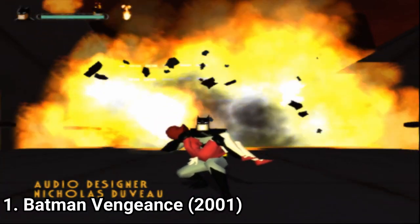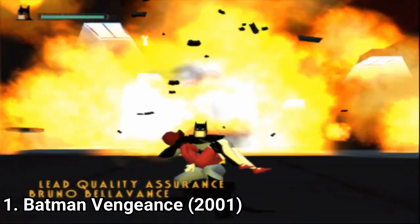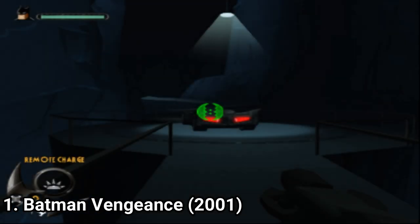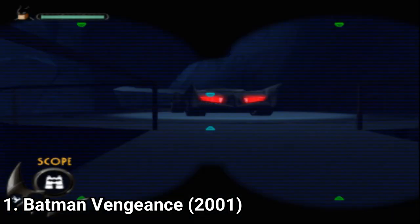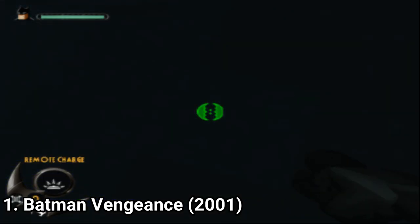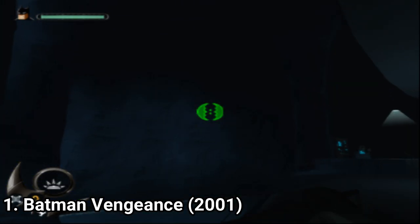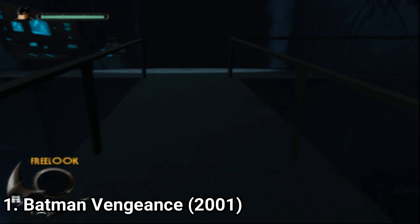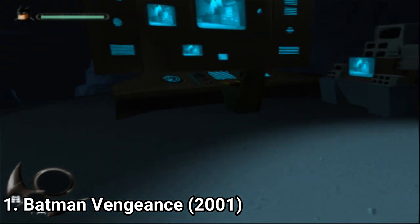But aside from the controls and camera that follow you throughout the whole playthrough, the game is pretty good. It has a lot of platforming, you get fist fights, you can use batarangs and other gadgets, you get boss fights, puzzles, and you even see vehicles like the Batmobile. So on paper, the game formula is dense.